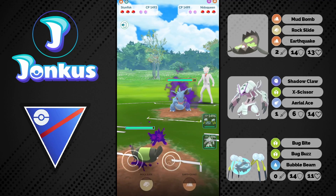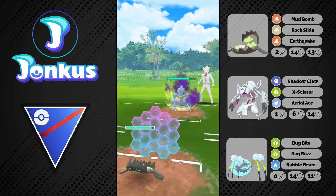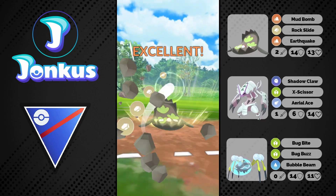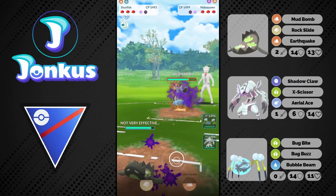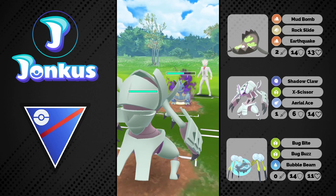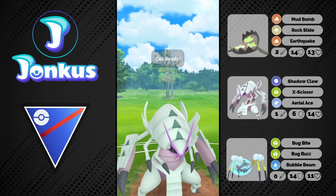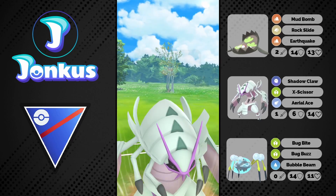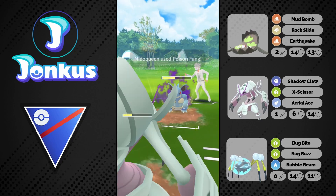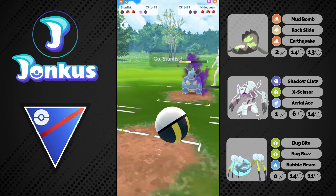Next up we're going to have a Nido Queen against us in the lead. This is actually something that I hate — I just don't like this matchup. I always shield the Poison Fang, I always no-shield the Earth Power. It's just always the same thing and it always annoys me. At least we get our shield back here. We do more damage with our fast moves and we can catch the potential Earth Power on our Glissapot. As we are Bug-type, we're going to be able to resist the Ground-type moves.